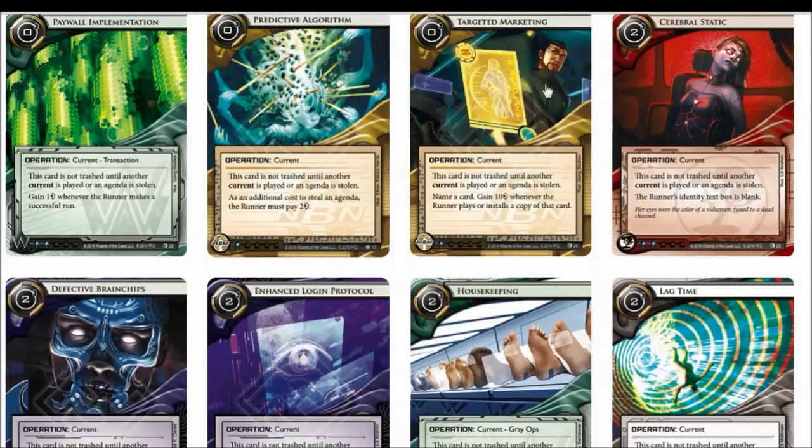Moving on to the zero cost currents. Predictive Algorithm was bad when it was first spoiled, and now that this ID is out, it's still pretty bad. At most it will tax the runner 8 credits throughout the entire game, at which point you'd be better off playing Spark Agency. Targeted Marketing turns out to be the best in-faction current because it costs 0 to play, but it's very tricky to master because without knowing the deck archetype you are facing, it's very difficult to make a good Targeted Marketing.